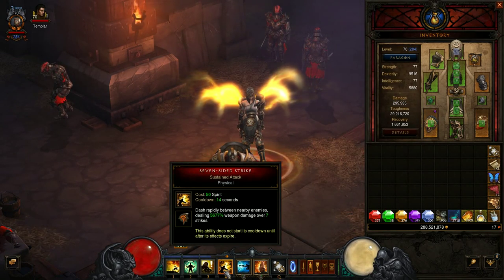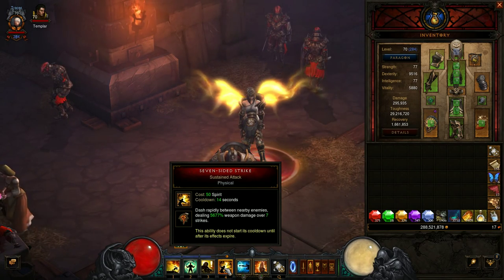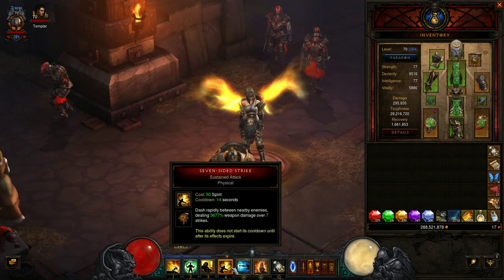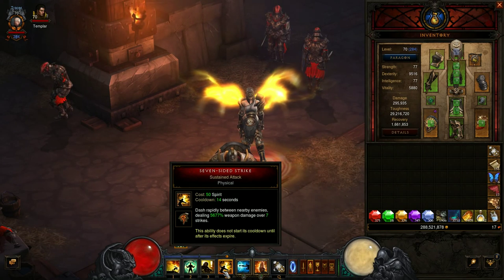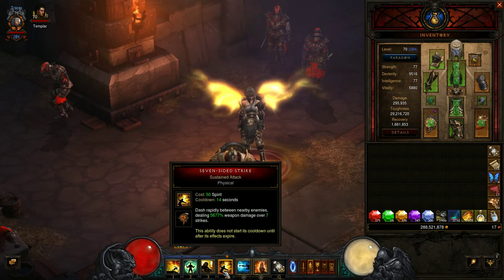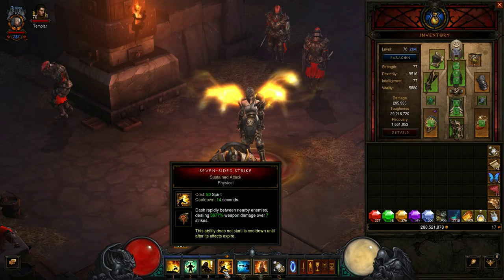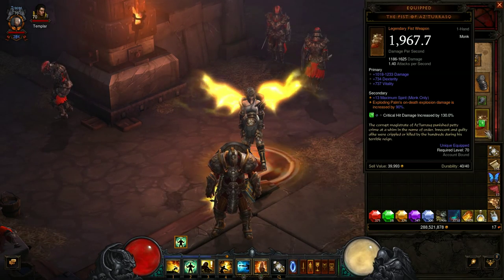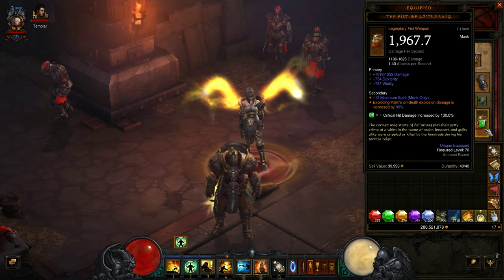The next key component is the Lion's Claw, a new Season 4-only legendary which makes Seven-Sided Strike perform an additional seven strikes, essentially doubling the damage. Seven-Sided Strike does 5677% weapon damage over seven strikes. Because of the four-set bonus we're dealing 5677% weapon damage for each hit, doubling that to 14 strikes — you're dealing massive damage.